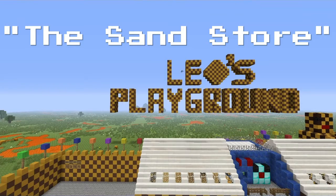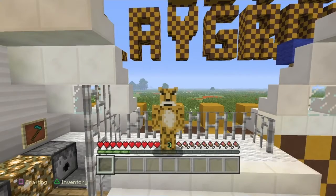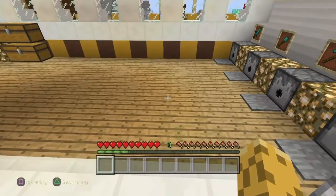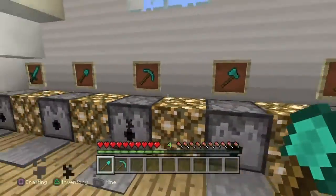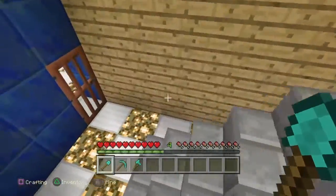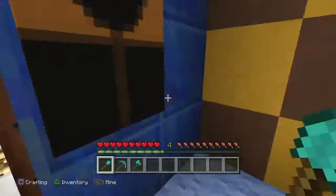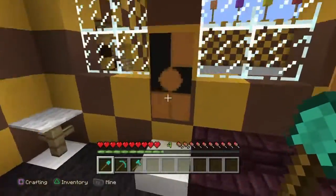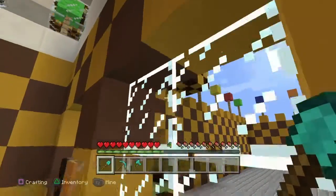Good morning, welcome back to Leo's Playground! Flying in and saying hello. Don't forget to hit that like and subscribe button. In today's episode we are going to be building a new building — we need more buildings, we need more stuff built so we can keep using it all. We're moving right along really quickly today because we're really in a fast and good mood. Look at it outside!